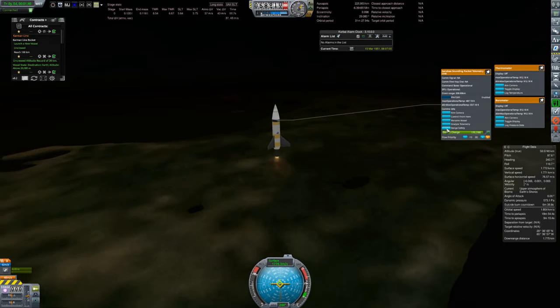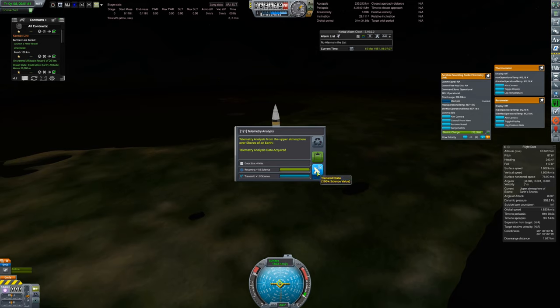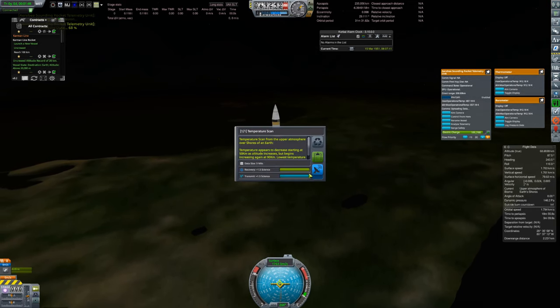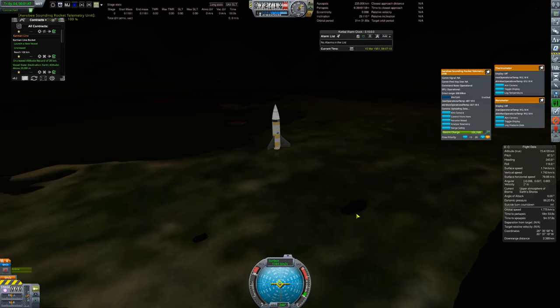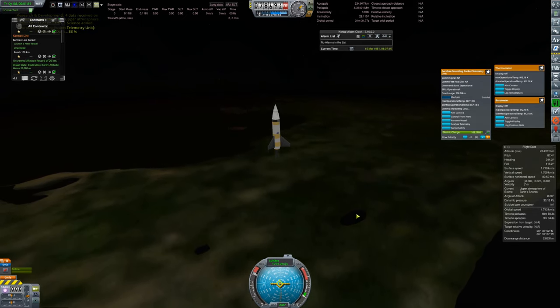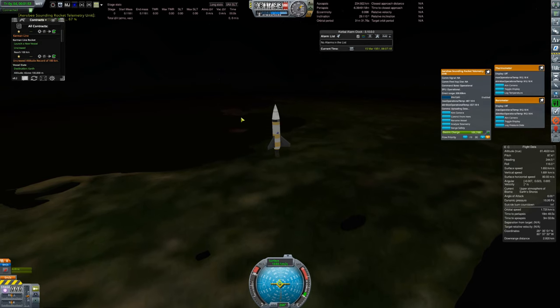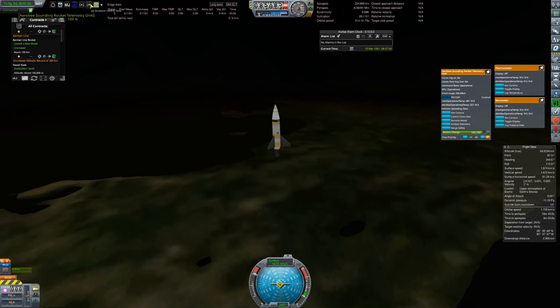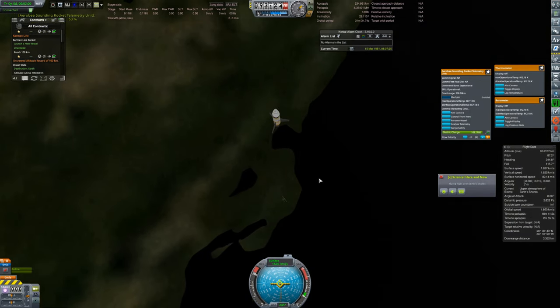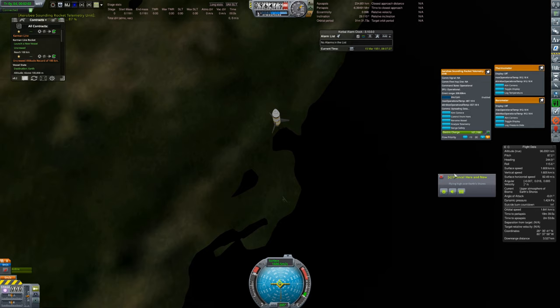X Science is failing us again — we want to analyze telemetry, log pressure data, and log temperature from flying high over Earth's shores. Even if it's failing us, it's a good idea to keep it open just in case, so we know when we're transitioning between biomes and situations.